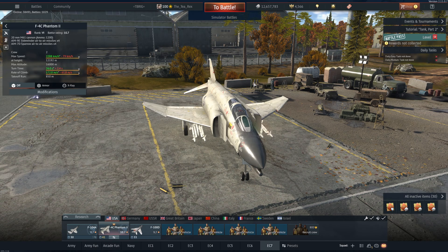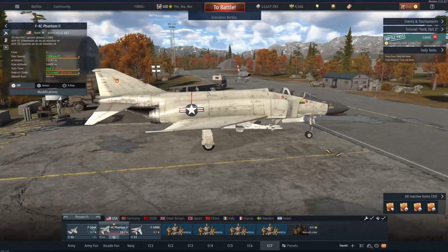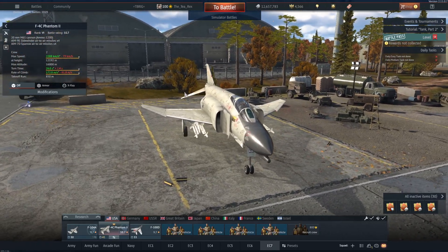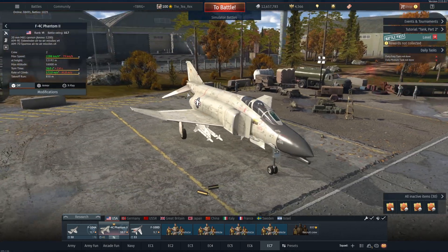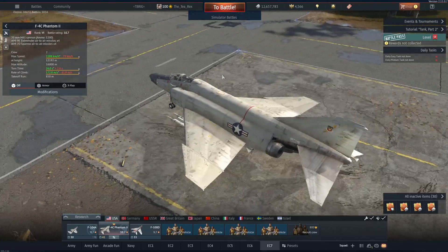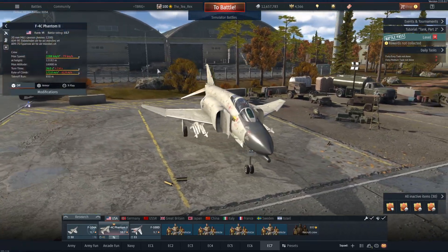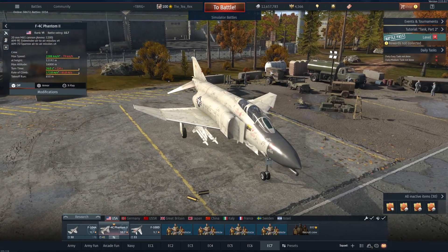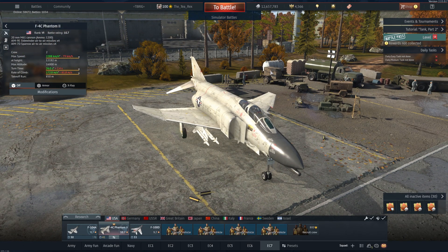Another thing you can do, depending on what headset you use, is adjust your super sampling up if you can afford to do it. I had my super sampling turned up on my Rift S to 1.3, but on the G2 I just leave it as normal because I'm pretty lucky with spotting in the G2 so far. But if you're running anything with a slightly lower resolution — like an original Rift, a Rift S, or an original Vive — super sampling at 1.3 to 1.5 is probably the best place to go.